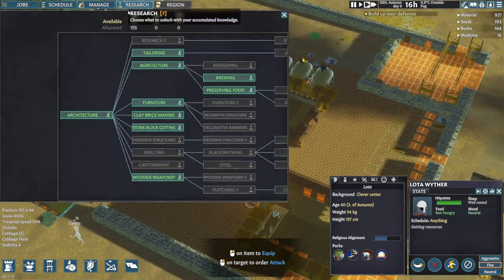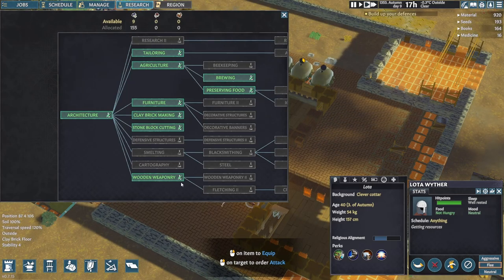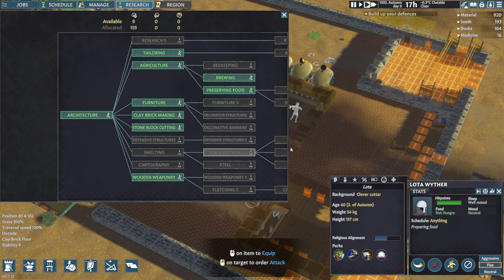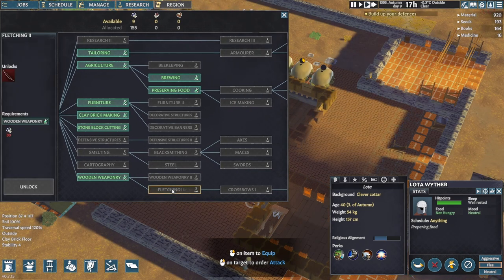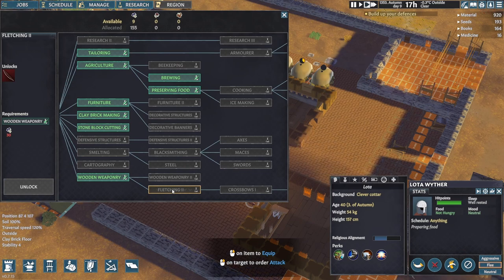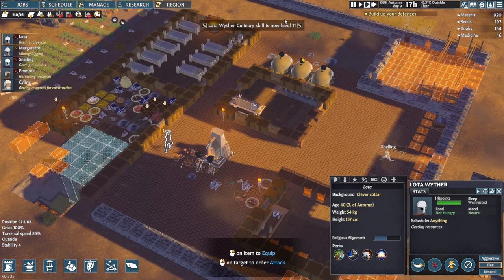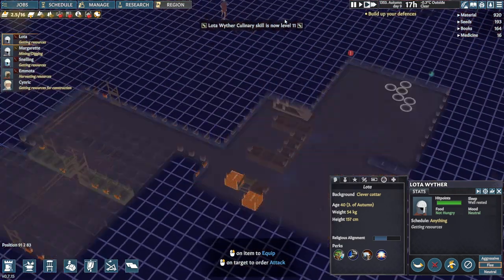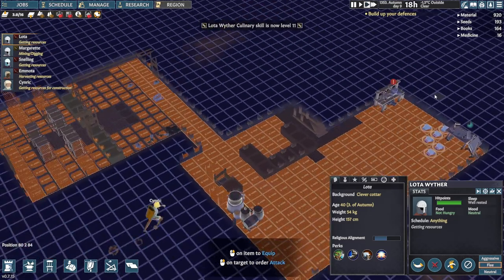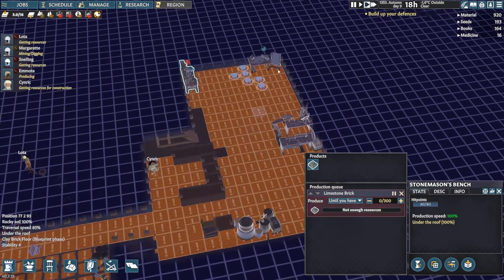Do we have anything on the research horizon? We're up to nine books. Fletching for the bows, probably. That would be good — though he doesn't even have a bow. Do we have anyone making bows? I'm sure I put a bow order in. Not enough resources. Okay, that's fair enough.